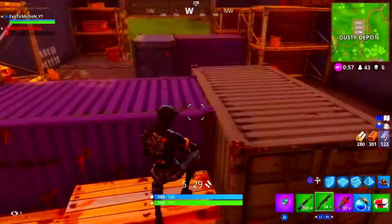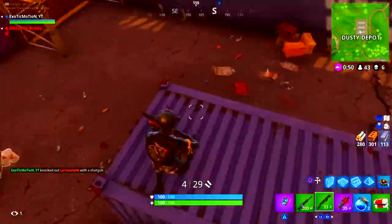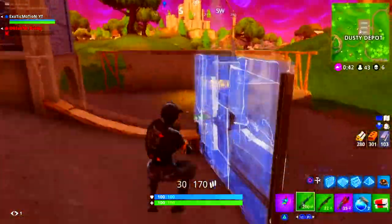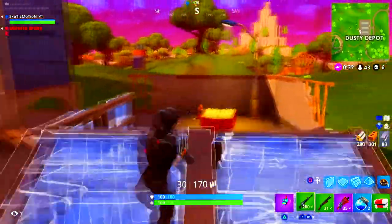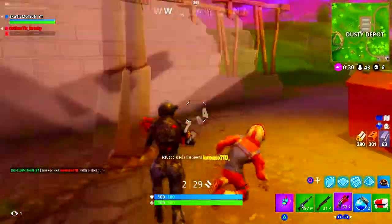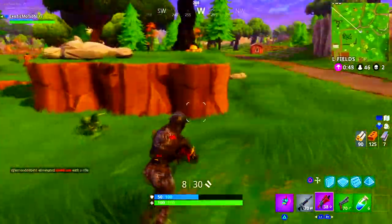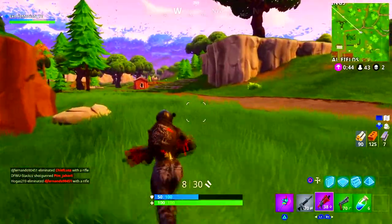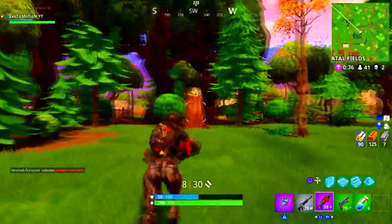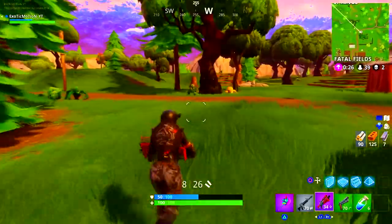Now we're going to talk about hitting your shotgun shots. You have to lead your shots — when a person is in a certain location, have your reticle in front of them a little bit and let them walk into it. If you're falling from height, aim above them, jump on top, and let the reticle fall down onto them. It's not all about moving your right thumb stick; it's also about letting your character fall into the right position.